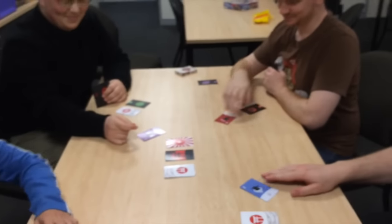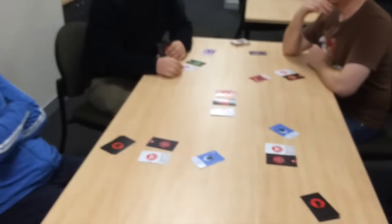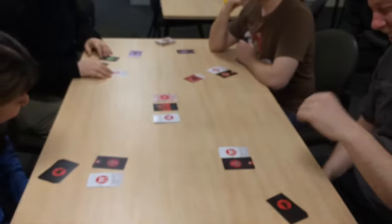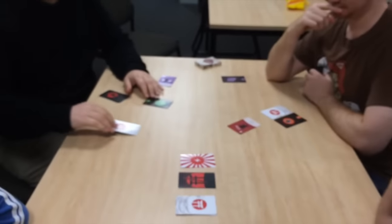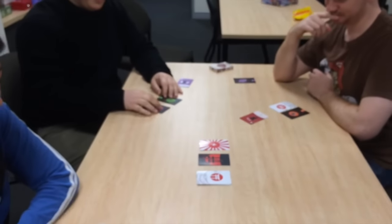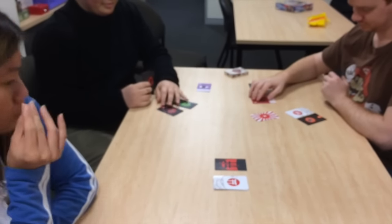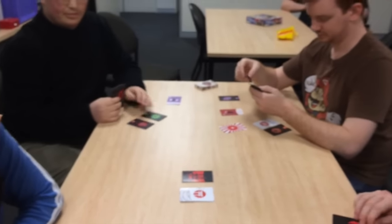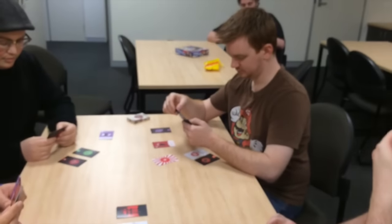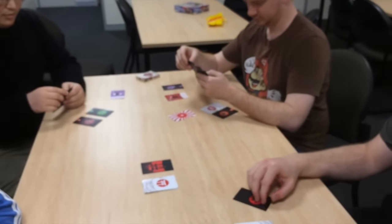I'm going to reveal. Sue has been getting blocked a lot this game — seventh time in a row. So we've got Matt and Andy. Andy took the Ramen and the Ninja Star and we'll see how that goes. Matt also has the Lightning, so that means it's going to guarantee him a play.